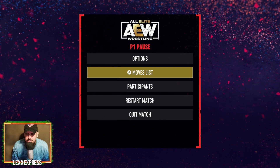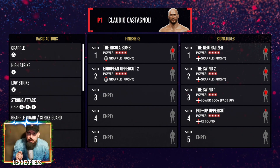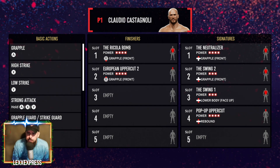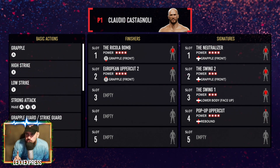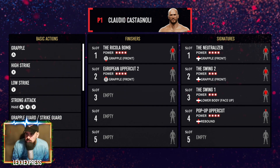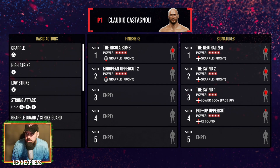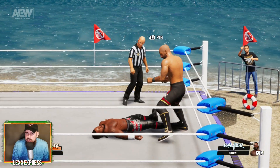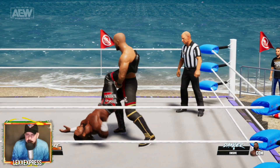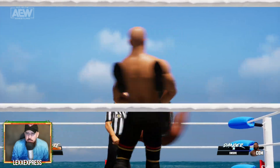Hold on, he has a few more — let's go to his moves real quick so you guys can see. He has two finishers: the Ricola Bomb and the European Uppercut Two, which we already saw. We saw the Neutralizer, the Swing Two, and there's Swing One which is for the lower body, and then there's also a rebound one for the uppercut. So we can do the swing from down here too — same thing, you're just picking him up from the bottom.